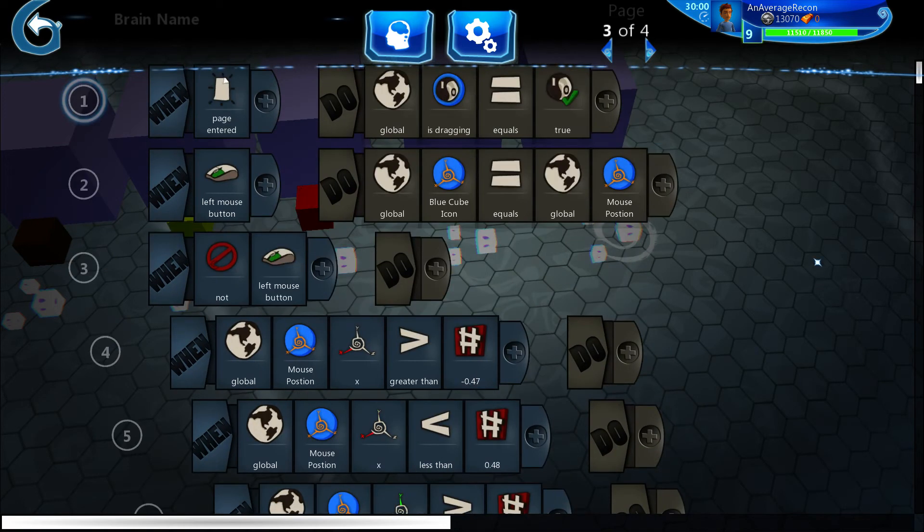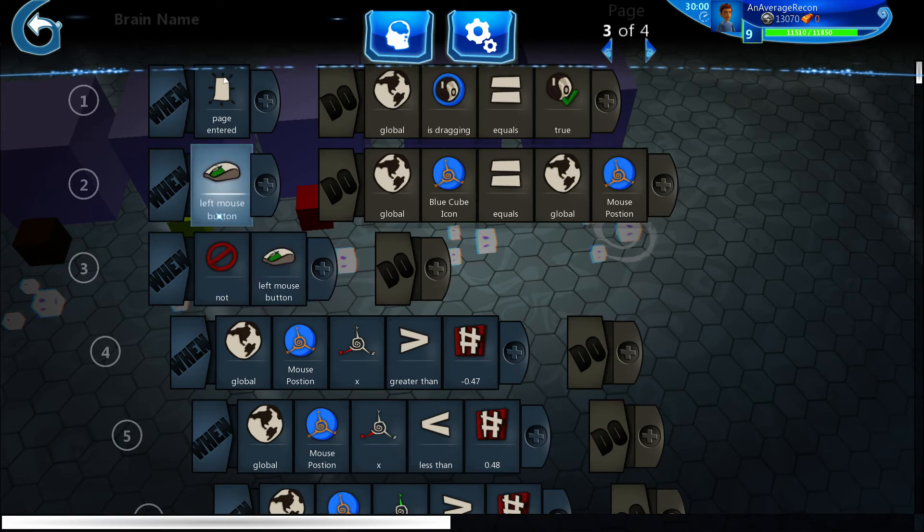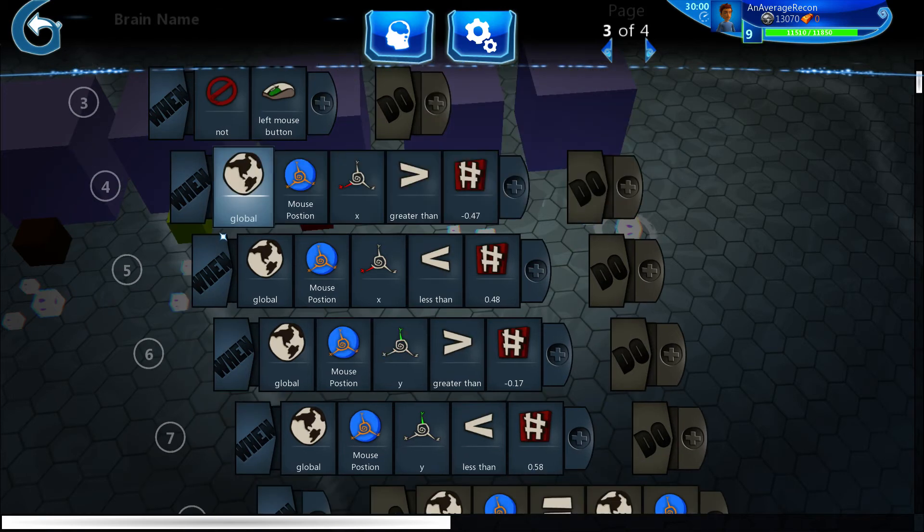This page has a lot of code but it's a lot of repeated code, so I'll only go over the first couple. When the page is entered, 'is dragging' is set to true. When the left mouse button is being pressed down — it went into the page because it's pressed down — and while it continues to be pressed, the blue cube icon's position equals the mouse position. That basically makes the icon follow the mouse while left-click is held down.